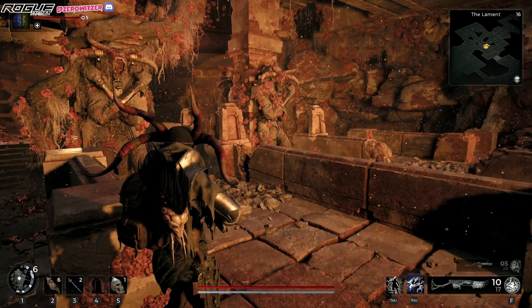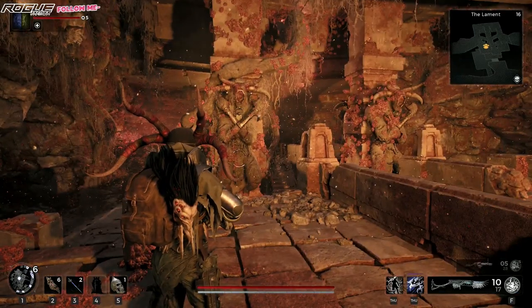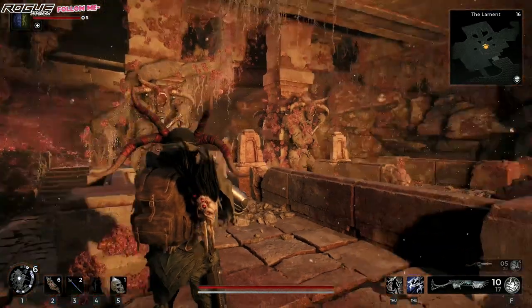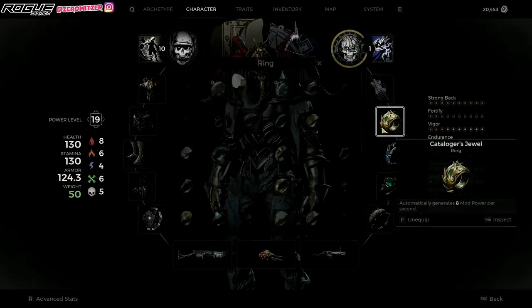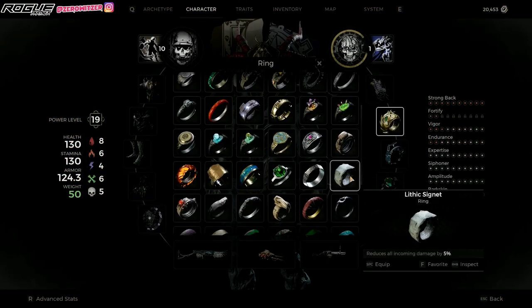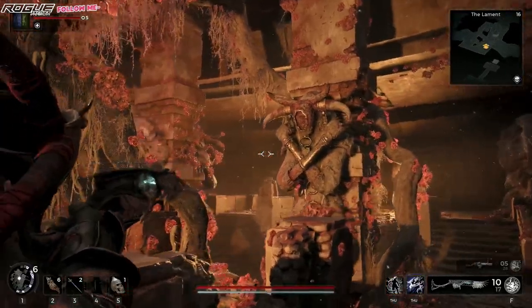Hello everyone, it's me, Zero Witzer, and we're back with more secrets in the Laman Yisha. So with this secret, you can actually get this ring right here, the Lytic Signet, which reduces all incoming damage by 5%.